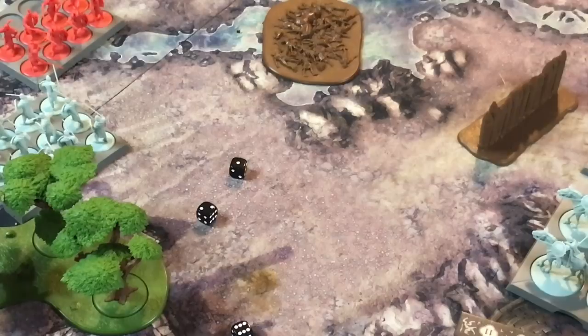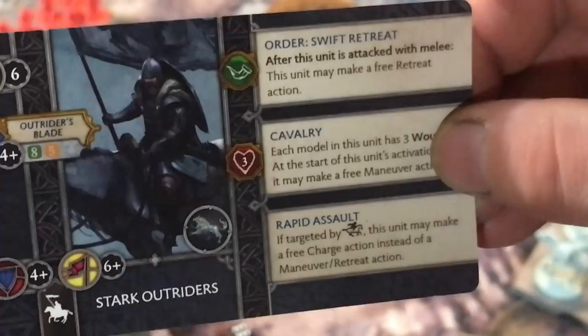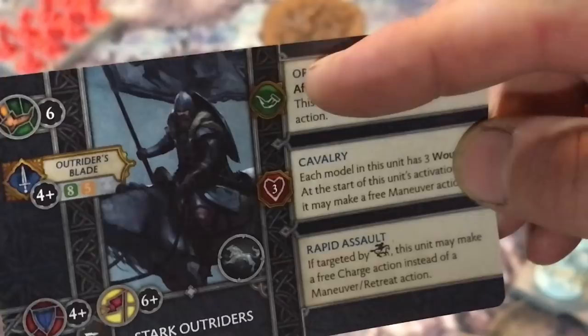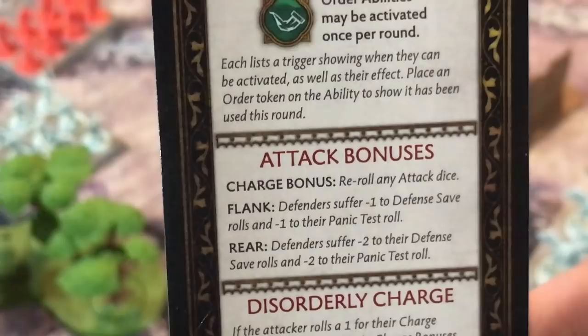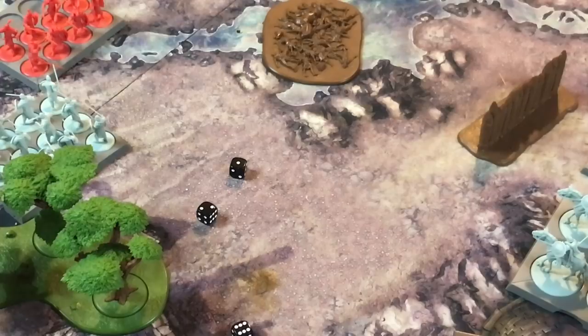Next are orders. Some units have an order they can do, and you put a token on it to show it's been used — every order can be used once per round. These Stark Outriders, for example, after this unit attacks with melee it can make a free retreat action. Attack bonuses: if you hit someone from the side or rear, not only do they get minus one to defense saves on the side and minus two to the back, but they also lose that on their morale roll as well.